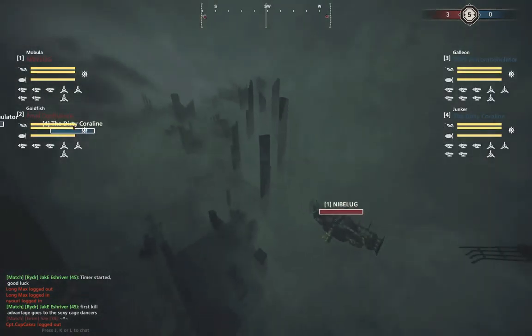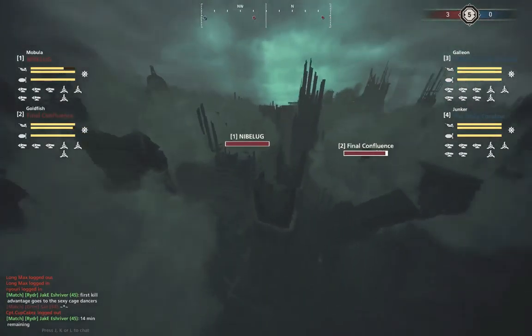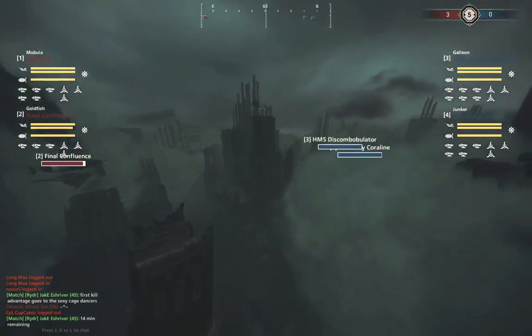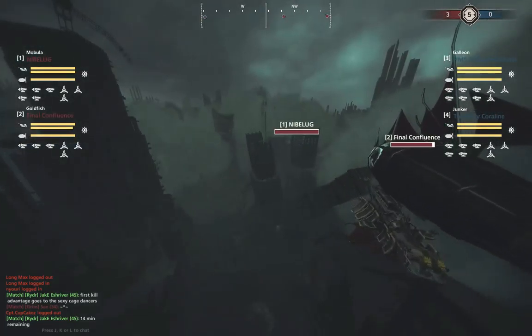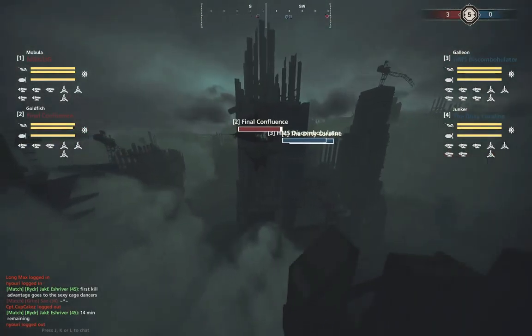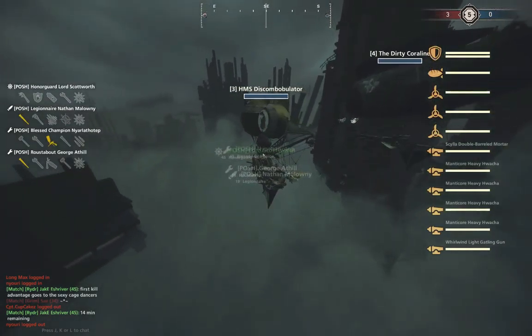Looks like we've got a bit of a ring-around-the-Rosie going on in this match right now — one team heading west on the south, the other heading east. Oh nope, looks like Red's booking it straight south now. Red at a good advantage right here — they barely lost any health on this Goldfish, and they were able to pick up three kills on these Sugar Gliders.